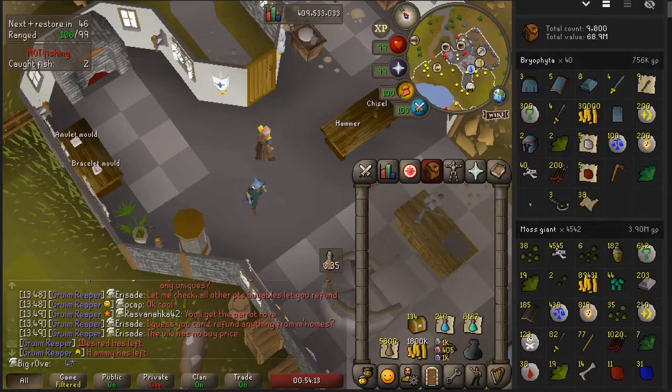I neglected to add a clip, so this is me from the future: I'm pausing on Bryophyta for now — I was just getting bored. I ended up killing 4,500 moss giants and a total of 40 Bryophyta kills. You can see the loot numbers there, and now we're going to get right into the beginner clues.